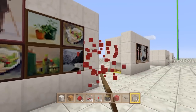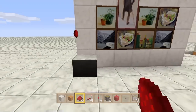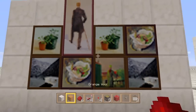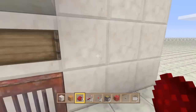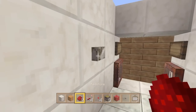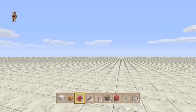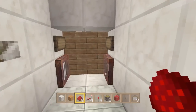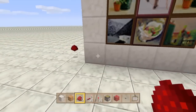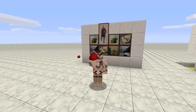Let's try out our dust key right now — open that up. Jump through; paintings don't pop off the wall. We can press the button, close it behind us, and chill out in our secret room. Once you're ready to go, press the button, exit your room, and close it up behind you.